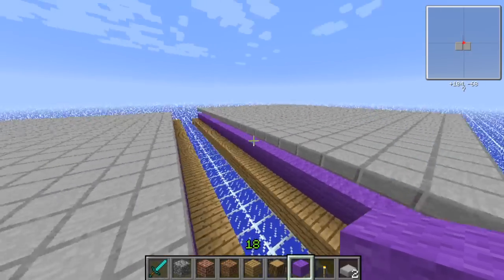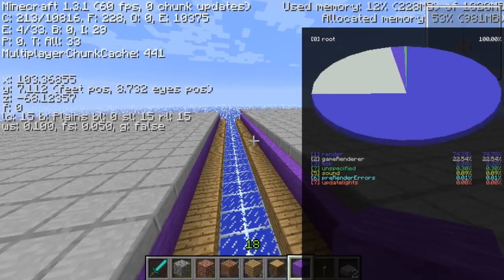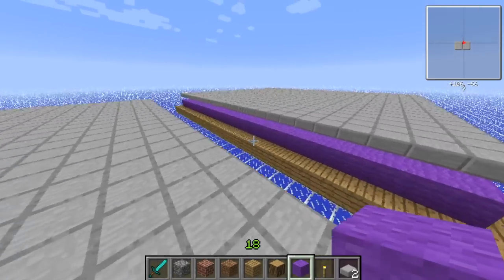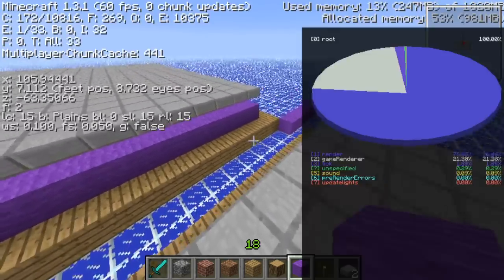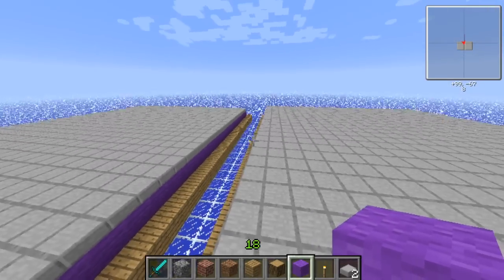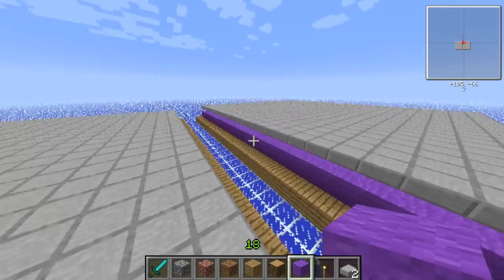Hello everybody, this is Miles Luigi and welcome to Minecraft 1.3.1 where we're going to run an experiment. This experiment is to test the properties of half blocks in Minecraft 1.3.1, because not long ago I made a video showing you how to secure yourself while in the nether, creating nether tunnels and stuff like that.